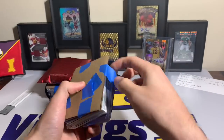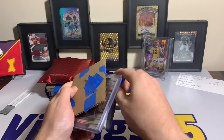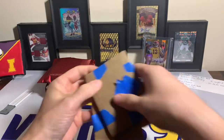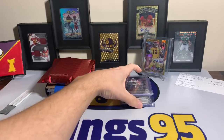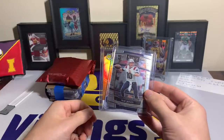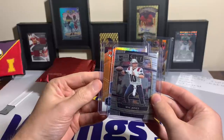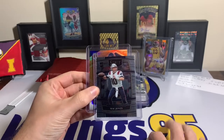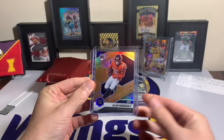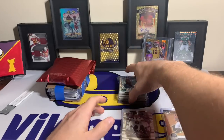Packaged pretty well and securely. I'm assuming the top-loaded cards are going to be the higher-end ones. It's a bit of a shot in the dark to say the least. Oh — we have a Mac Jones, and right behind him a honeycomb card. NFC North, it's a Chicago Bear — Alan Robinson with the honeycomb. I like case hits, that is sweet!